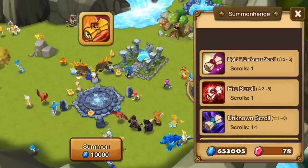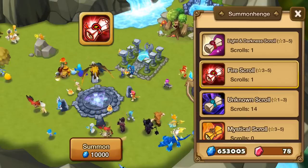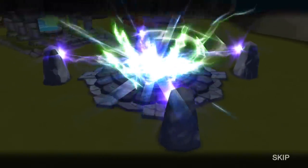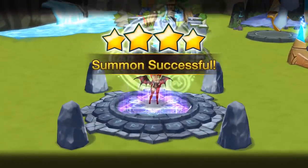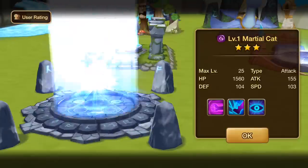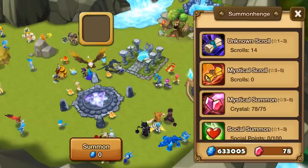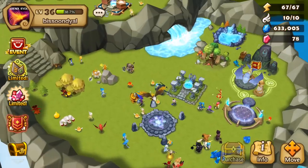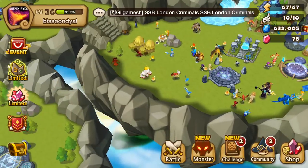Not a bad pull overall — two great natural 4-stars. Hopefully I didn't use up all my luck, because the Fire Scroll and the Light and Darkness Scroll are still left. Fire Scroll — another natural 4-star succubus. Great fusion food for Ifrit. And Light and Darkness Scroll — Dark Marshal Cat. Three natural 4-stars, two of them being really good. Congratulations, Bis, and thanks for letting me do the summon.